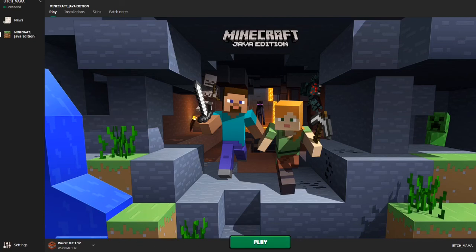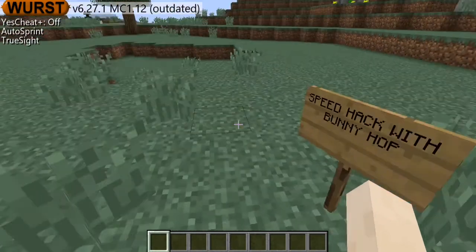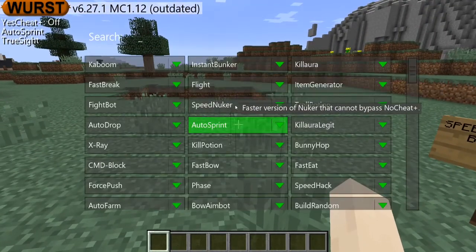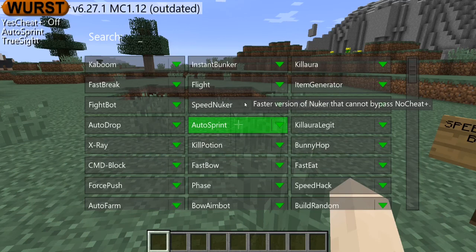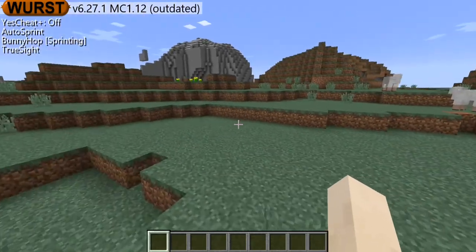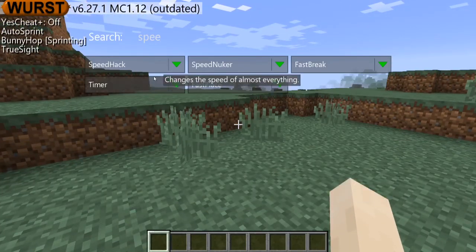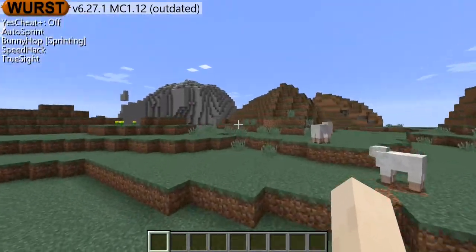Let's get started right now. So what this hack allows you to do is speed hack with bunny hop. Let's turn it on right now. First I just have auto sprint on because it allows me to run without clicking control — it's pretty easy. But let's turn on bunny hop and then speed hack. Bunny hop allows you to just jump automatically.